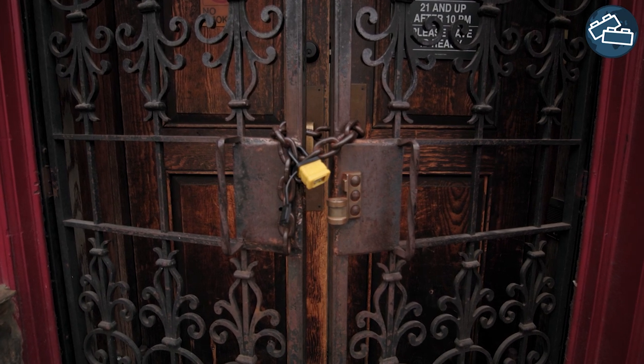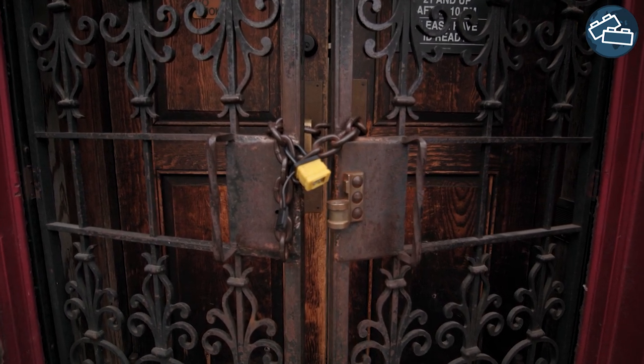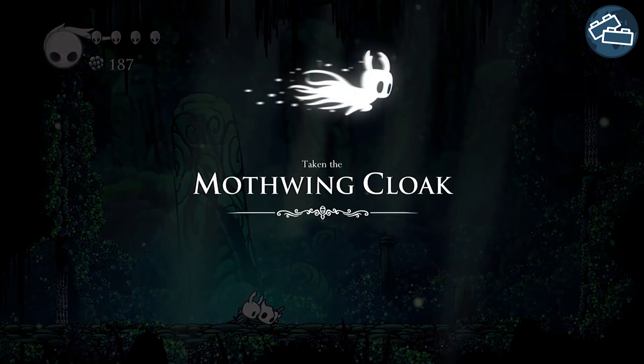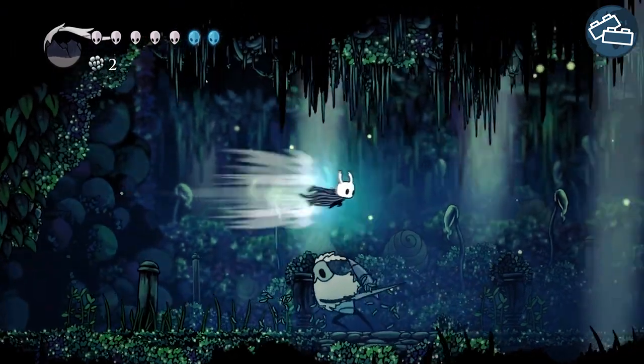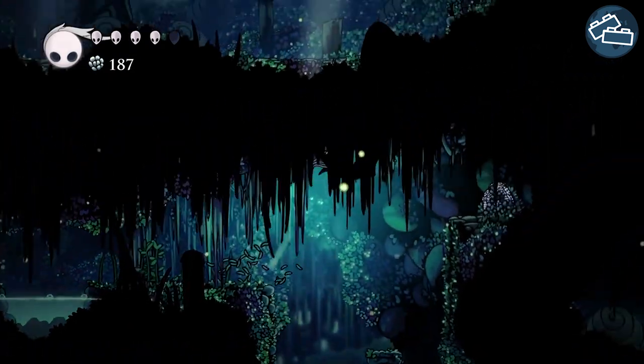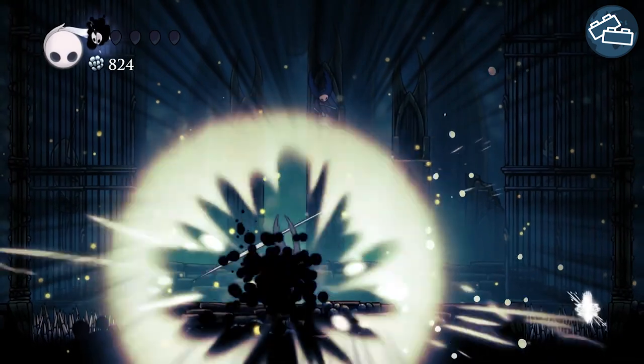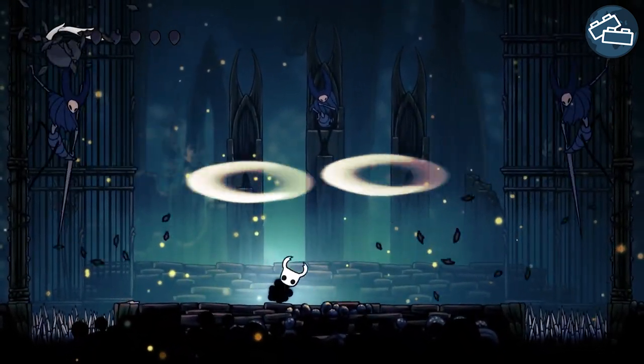Gating is a level design technique that is used to control the pacing and access to areas in your game. Often the players acquire new weapons and abilities throughout the game that are needed to beat certain enemies or solve puzzles. We'd like to avoid players getting stuck at a puzzle they don't have the tools to solve or face enemies they don't have the means to defeat.